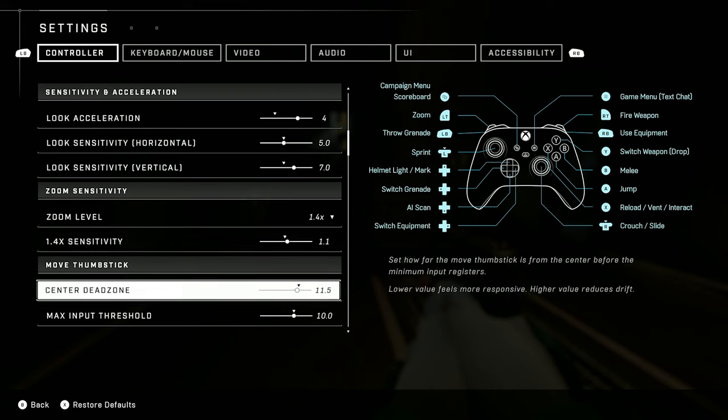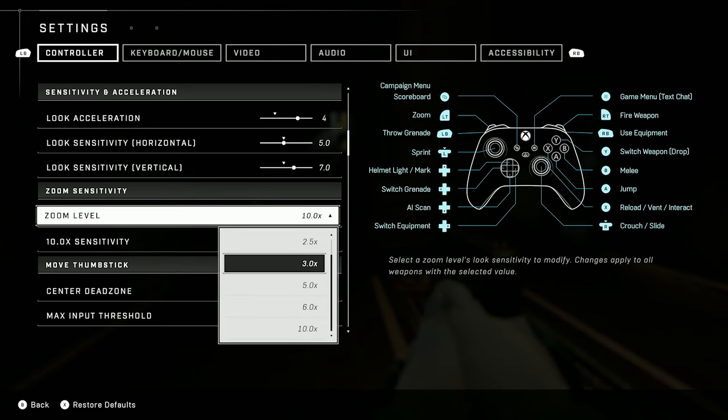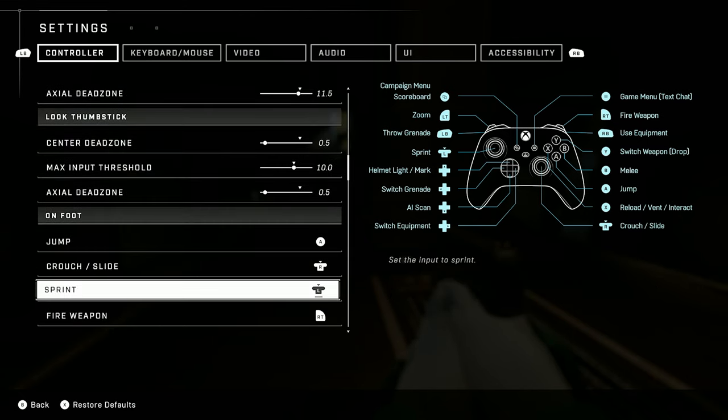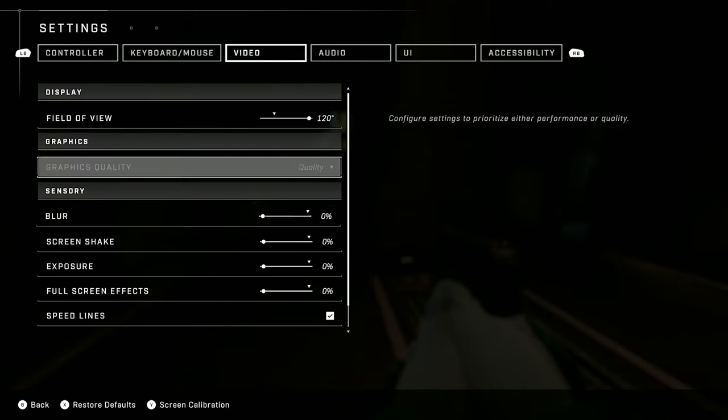Zoom level — I actually have it different for each one, this is really important. I have 1.1 on 1.4, 1.2 on 2.5, 1.4 on 3.0, 1.5 on 5.0, 1.7 on 6.0, and 1.0 on 10. These are my dead zone settings. I don't really have much drift so I don't need to bother with that. I don't use keyboard or mouse.